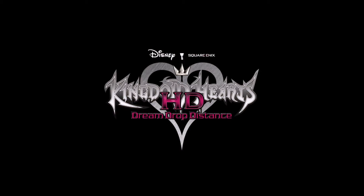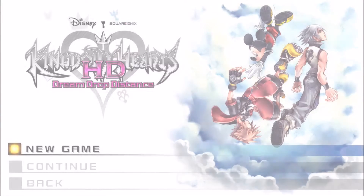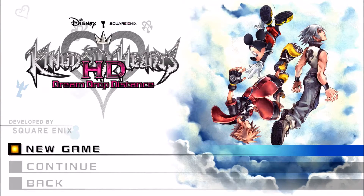I counted up the number of protagonists — it's 13. You've got Sora, Riku, Kairi, Mickey, Donald, Goofy, Ventus, Aqua, Terra, Naminé, Roxas, Xion, Axel. If you count the seven they were talking about at the end of Coded with the six, yeah. That's probably deliberate because it seems like everything ties into everything. They're pretty good about that.